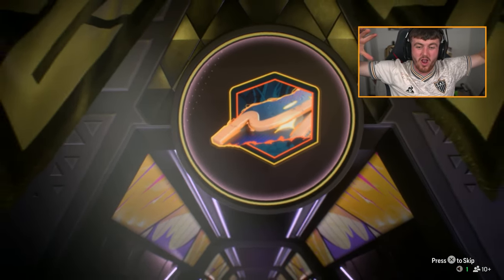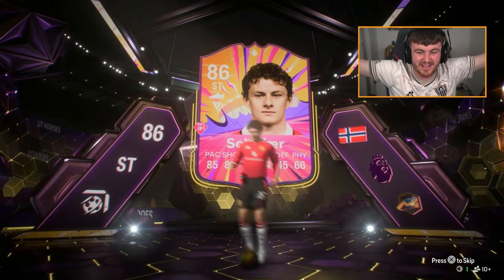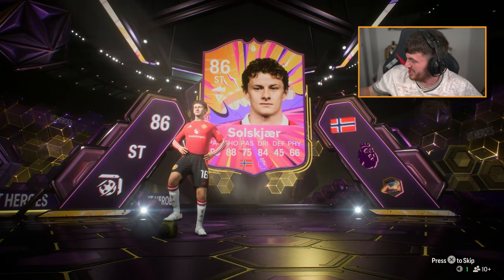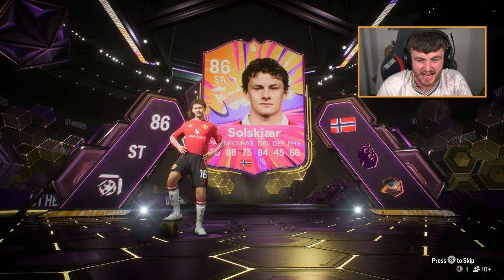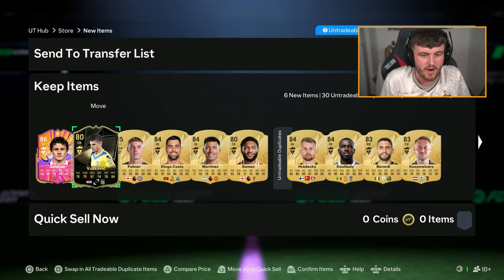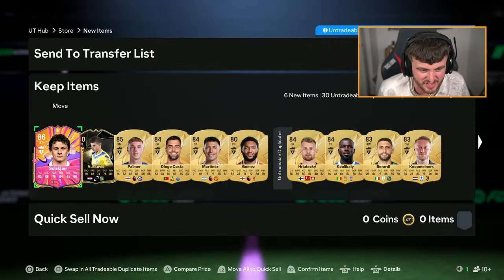I'm buzzing about that. I know a lot of people would probably not be happy, but I'm actually really happy. Oli Gunnar Solskjaer in the United kit — I love Oli, I absolutely love him. I've got a signed Oli football boot. We should never have sacked him. Okay, maybe I'm going a bit far. Big Oli in the pack — that is a W. Untradeable in the club forever. Hopefully he fits in an Evo soon because I don't know if I'll use this card.